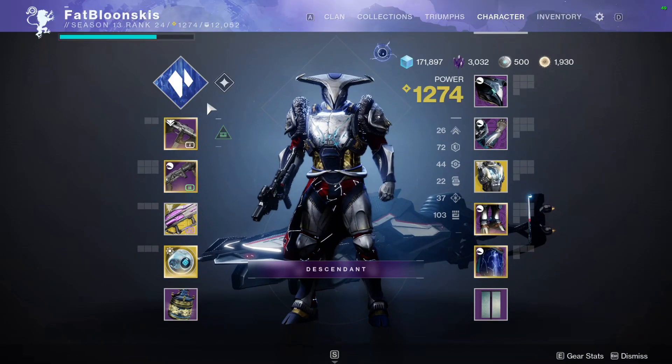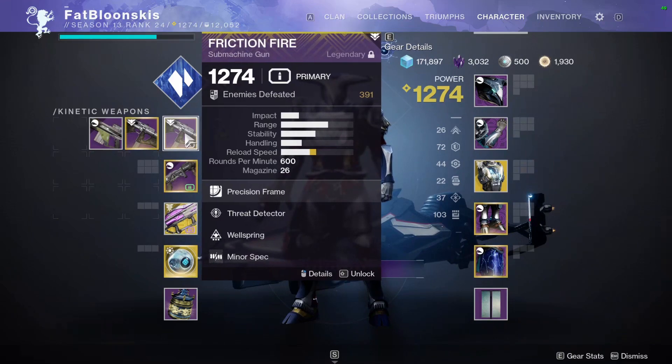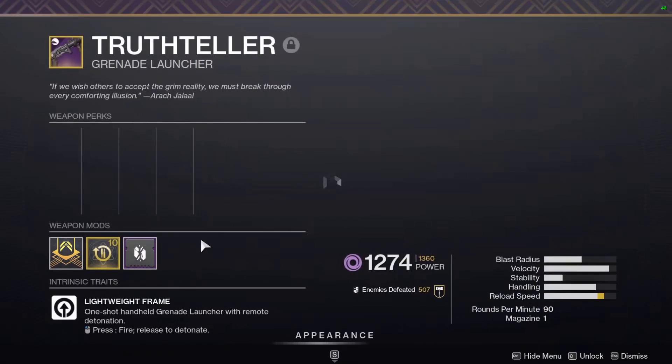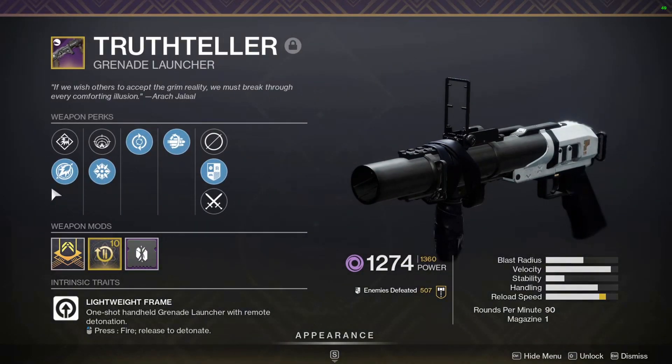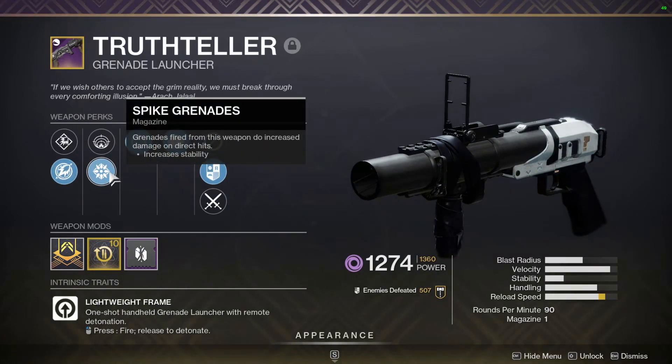For my loadout — you guys know I like to take all my builds into Nightfalls — we're using Friction Fire with Threat Detector and Wellspring. Wellspring will help me get my melee back as much as possible. It's overload SMG this season so that works perfectly. We're also using Truth Teller. At the time of recording I was trying to grind for Salvager's Salvo, but I have it now — this is what I was using in the video.